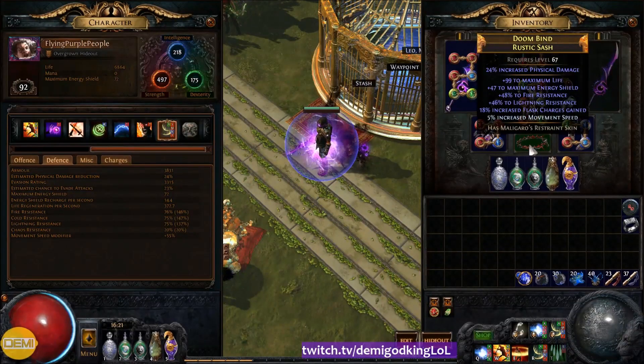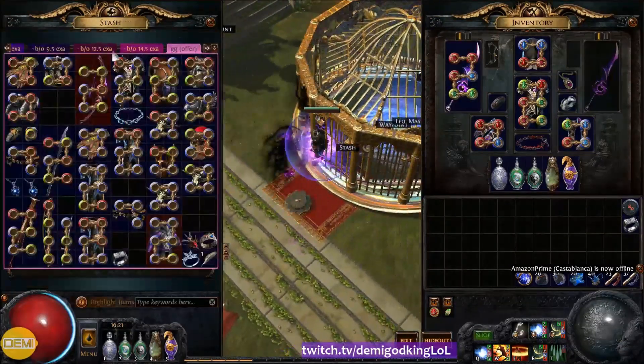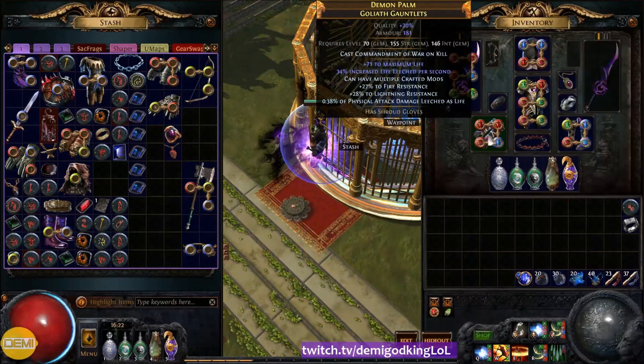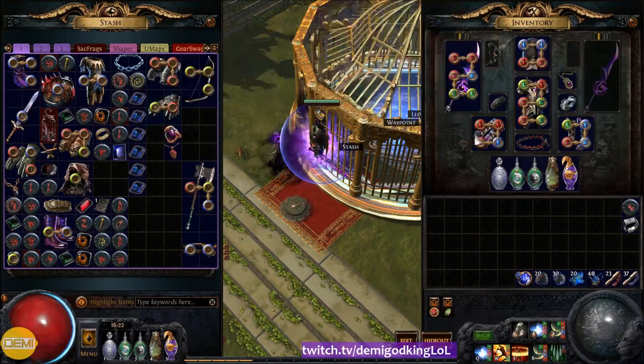For the belt, I'm using a Rustic Sash because its physical damage implicit increases our initial hit, bleed, and poison. It also has life, resistances, movement speed, and flask charge gains — it's a really nice belt overall. For the gloves, these are another way to multiply the life leech rate per second. Vagan sells gloves, amulets, or rings with increased life leech per second. To make these, I basically just regaled them, hit a life roll, then multi-modded for the resistances I needed and a bit more life leech. You don't need this — it just enhances the leech theme I was going for. I'd eventually like to get life leech rate on my rings and amulet, but those are hard to replace, so I just have it on my gloves for now.